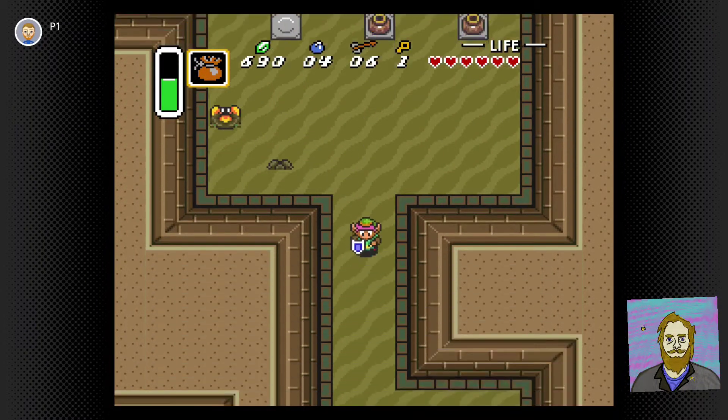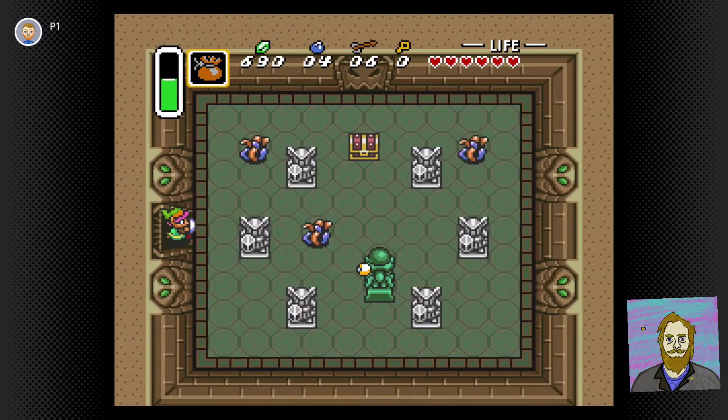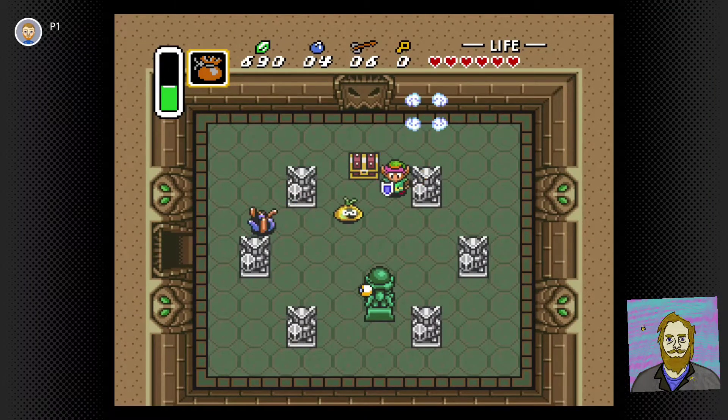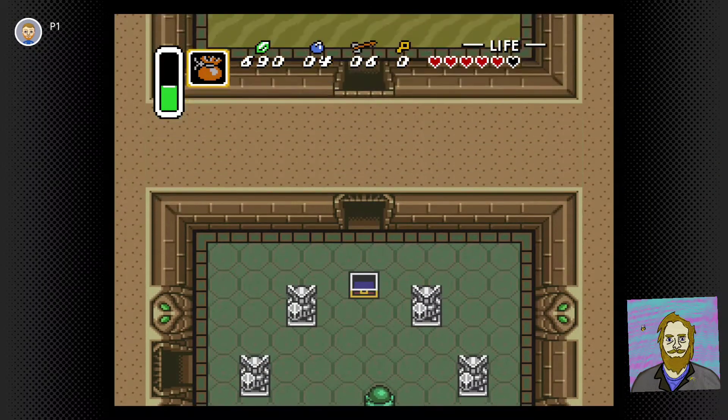It doesn't hurt to try the magic pattern on just about any enemy — you never know when it's gonna do something goofy. Like that. It's kind of funny how you hit him and he comes at you even faster. Okay, so maybe it's not all it's cracked up to be.